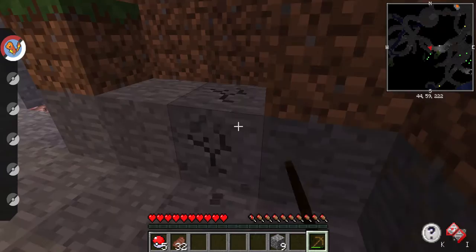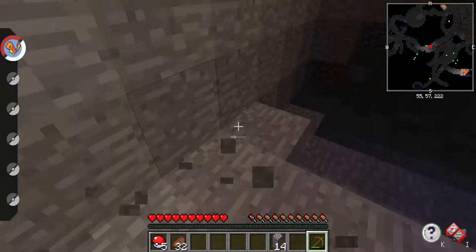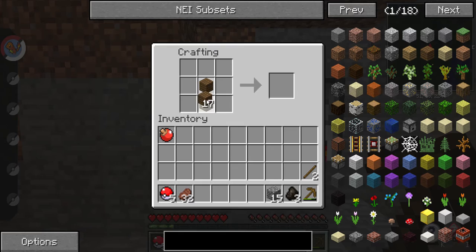I'm trying to figure out what I should do as far as a goal for this series. Should I just play through and fight the Ender Dragon — once I beat it, game over? Or do I try to get 200 Pokémon in my Pokédex? I'm pretty solid with that one Charmander. Just let me know in the comments, I'd love to get your participation.